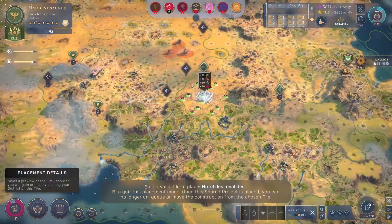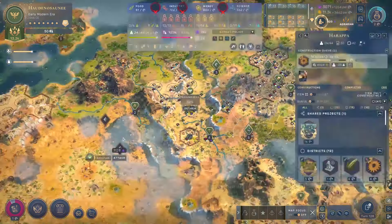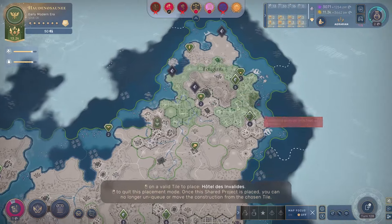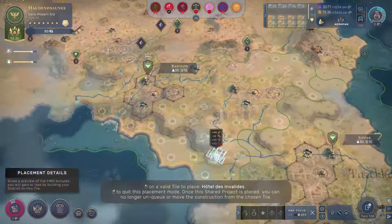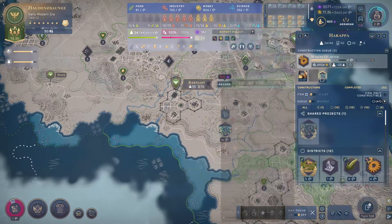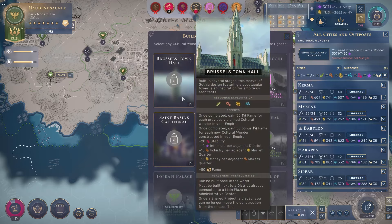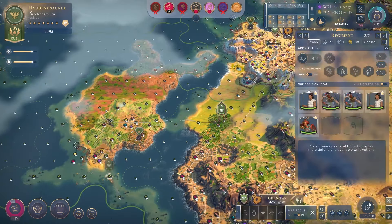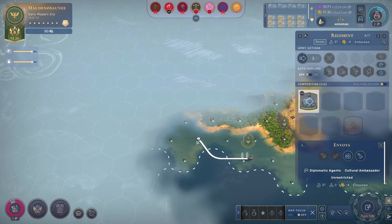I don't know if it matters too much where I build it - just wherever I can get the best outputs. Which seems like it's in my capital - 44 food right there is pretty strong. After Hotel, I don't need to worry too much about the rest of these. Brussels would be a nice add-on, but I wouldn't consider it a requirement for the strategy I'm pursuing. If I can get it later I will, but I'm not going to prioritize it.